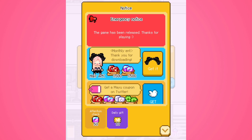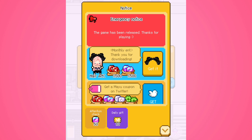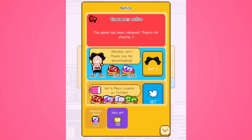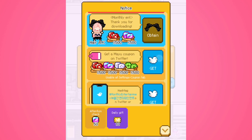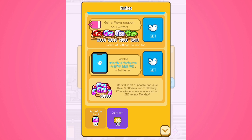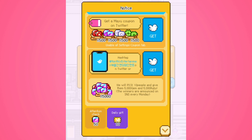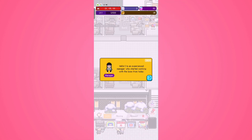The first thing we got is an emergency notice: the game has been released, thanks for playing. We can get a hair accessory — like a headband — and 500 crystals. We also got one cool and one romance item. There's a Mayu coupon on Twitter where they'll pick 10 people and give 5,000 gems and 5,000 ruby. Winners are announced on SNS every Monday. There's also a daily gift and a check-in system.